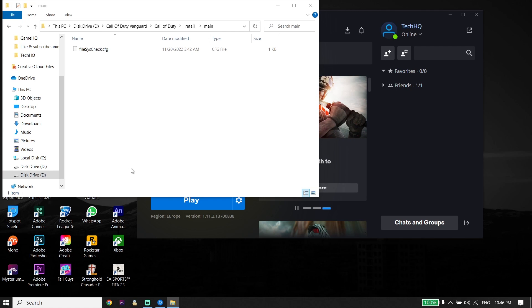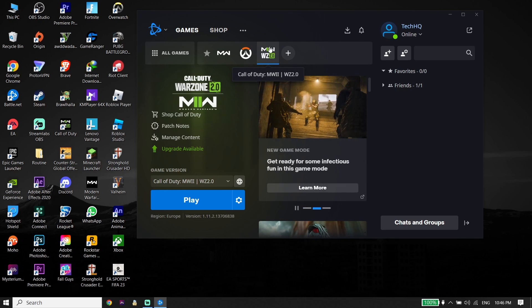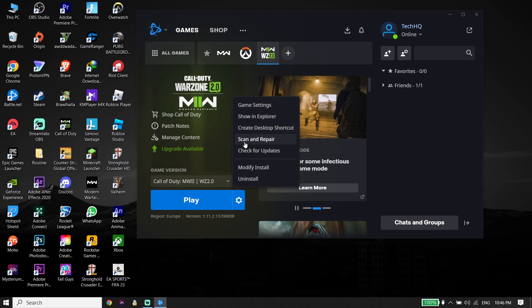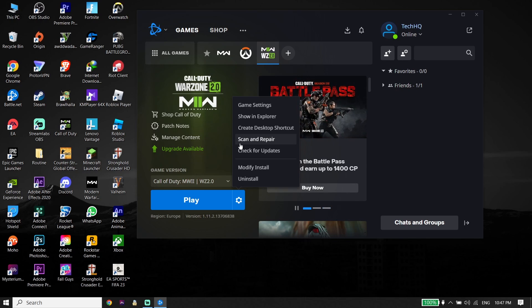But if that didn't work, for the next solution just go ahead and open up your game launcher. I play Call of Duty version 2 from Battle.net. Select Modern Warfare 2 or Call of Duty version 2, click on Options, and then click on Scan and Repair. You can do the same thing on Steam — just repair the Call of Duty version 2 files. Sometimes you can fix this issue just by repairing the game files.